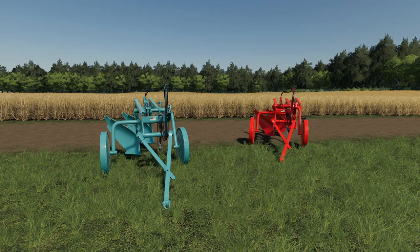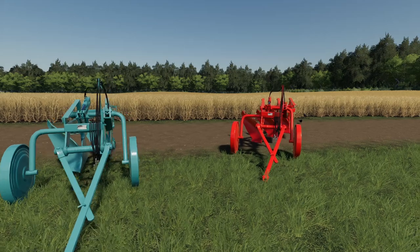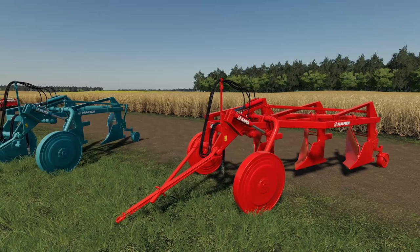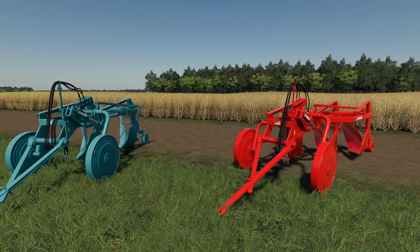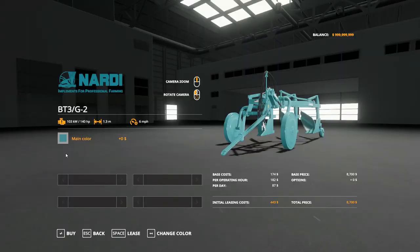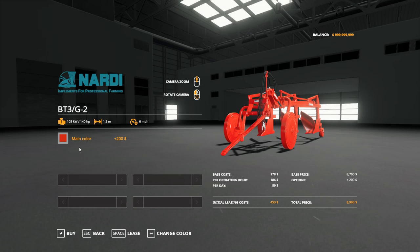Moving on from the largest power herald, we're going to look at a couple of small plows. This is the trail plow — an older style trail plow. This mod comes with the BT2 and the BT3. The BT2 is smaller at one meter, the BT3 is at 1.3 meters. It sells for 7,500 or 8,700 depending on which version, and requires 90 or 140 horsepower. The only real option is colors — five different options: green variants, red, and blue.